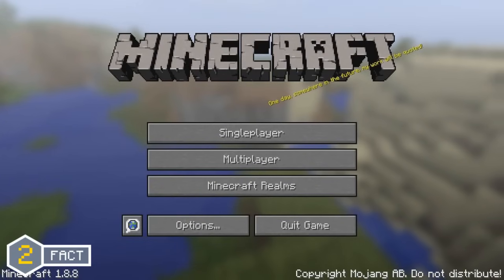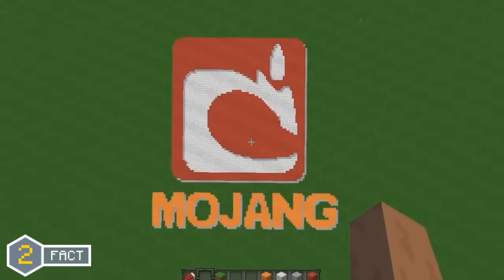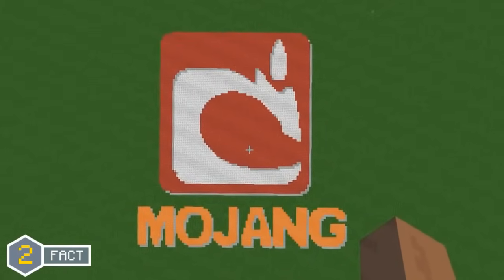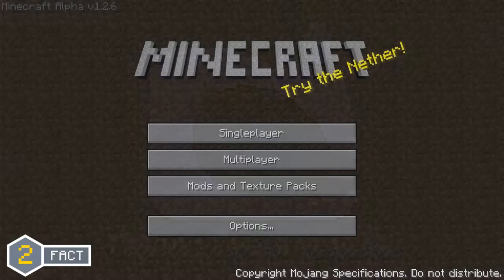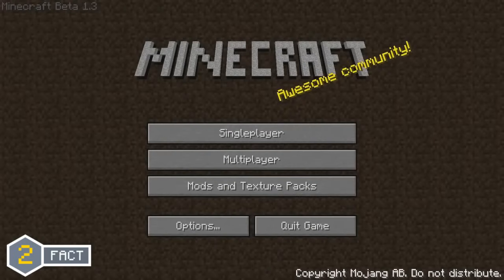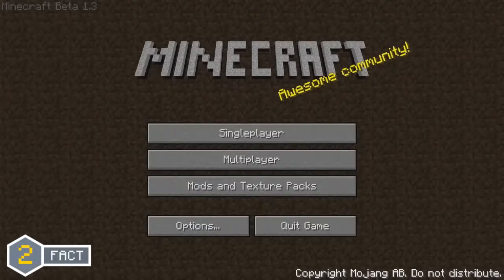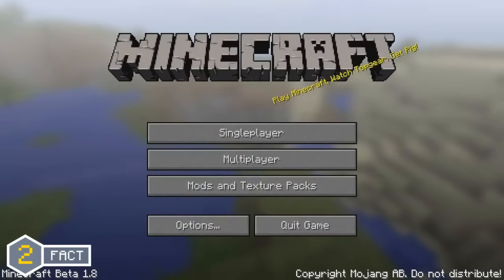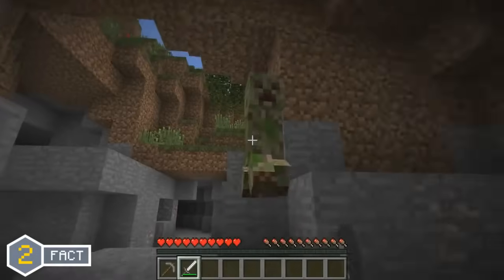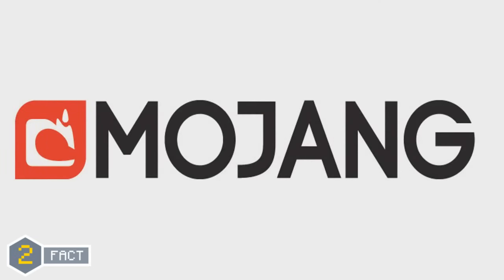We all know that opening Minecraft greets you with the Mojang logo before taking you to the title screen. But did you know that the Mojang logo has actually been changed four times during Minecraft's development? The first logo was used from the early stages of Alpha up to Beta 1.3. It was then changed in Beta 1.3 up to Beta 1.7, then again in Beta 1.8 up to Minecraft 1.7, and changed for a fourth and final time in Minecraft 1.8, which is still the logo used today.